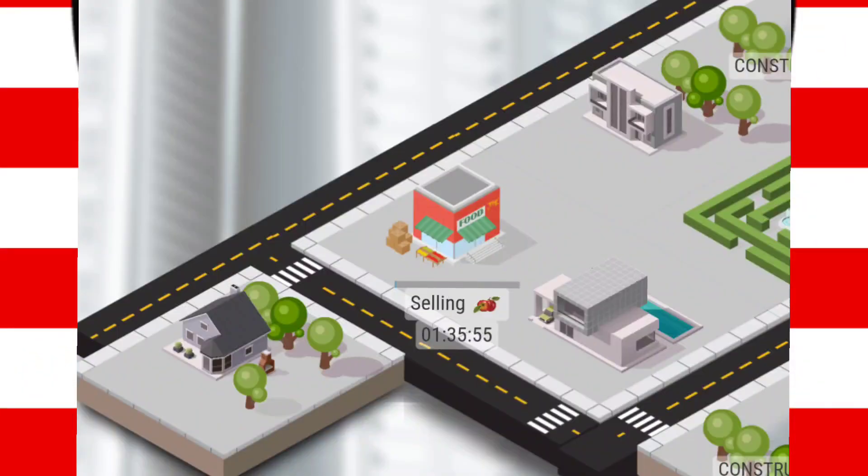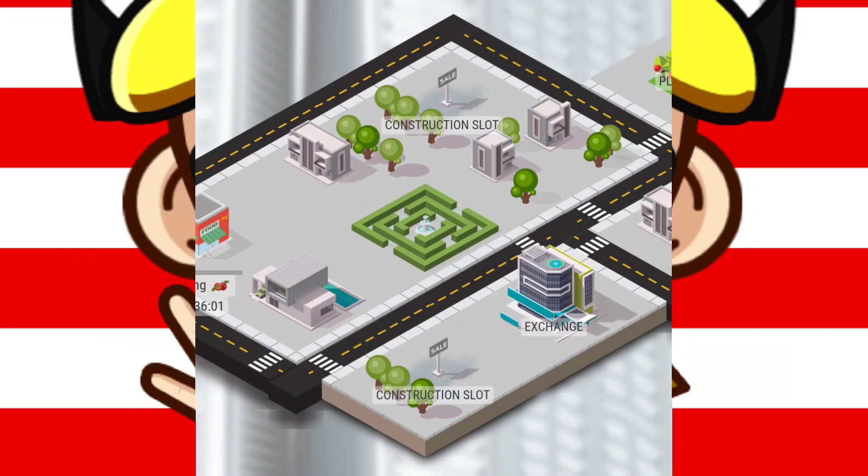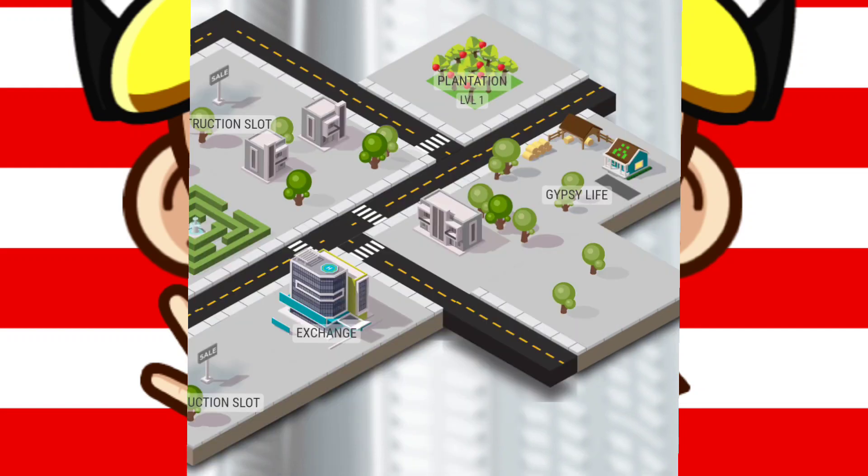This is a business game — all about business. You have a piece of land, a store on that land, and a plantation where you grow food, vegetables, and other products. You grow it and you sell it. There's also a market exchange where you can go and buy goods and resell them for a profit.